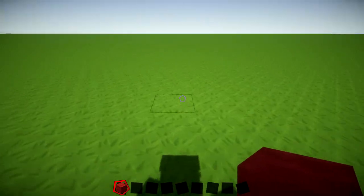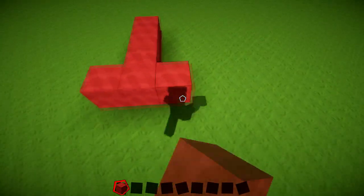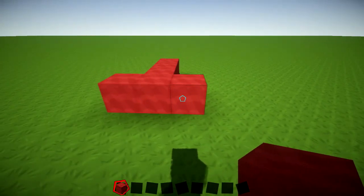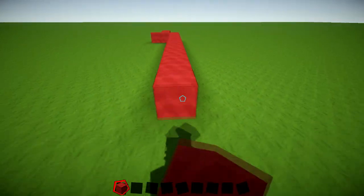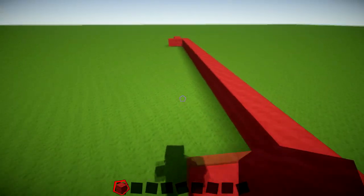For layer number one, put down three blocks and make it three wide in total. This one goes back by 21 in total — count from block one through to 21. So this will be three wide. I recommend doing the outline first and then filling in the sections at a later date.